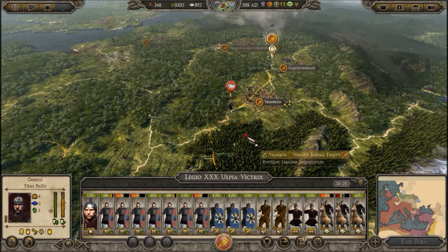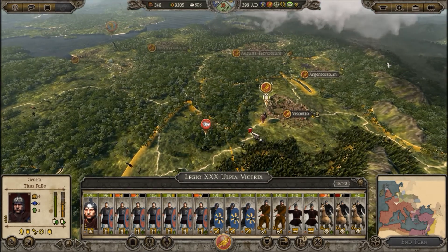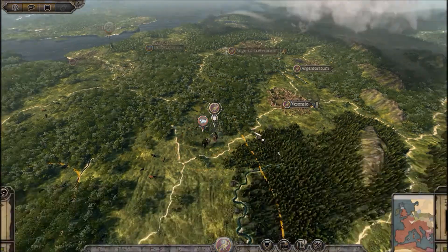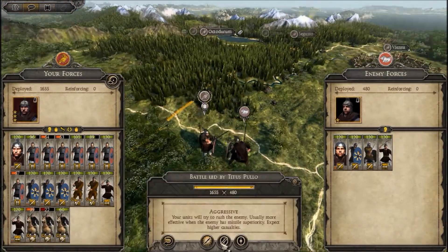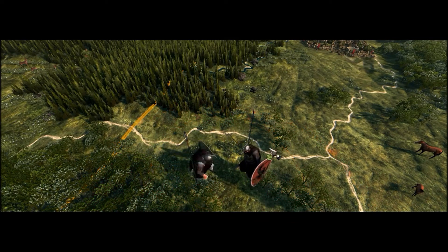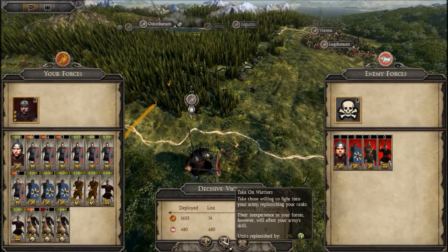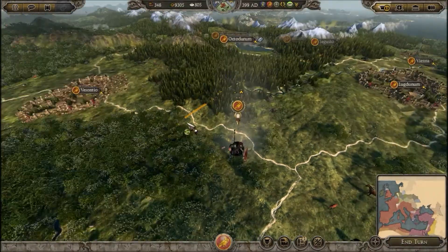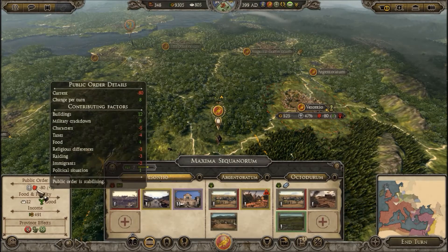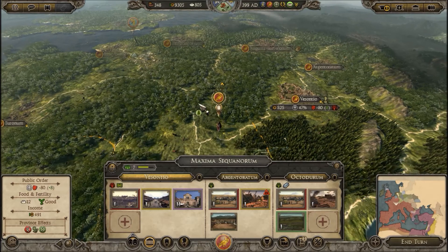Let's have you go here first. They're going to flee — looks like we can pursue. Good. We'll just auto-resolve that. There go those rebels. That'll keep these people happy for at least a little bit longer. Oh, it's actually only plus eight. It's not going to stay for very long — that military crackdown is like the only thing holding this place together.